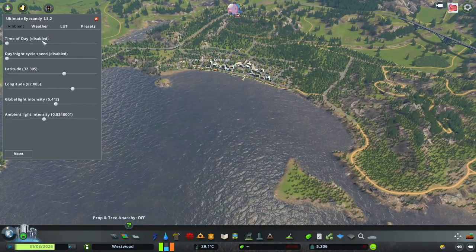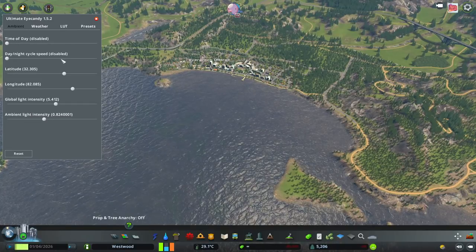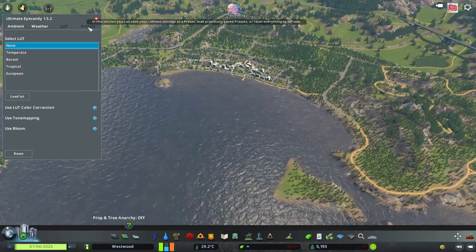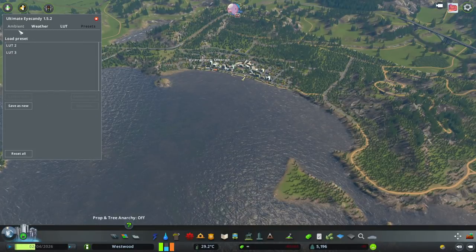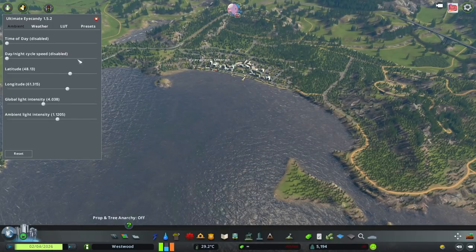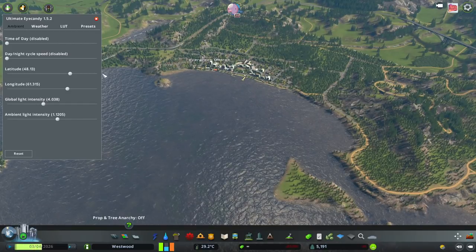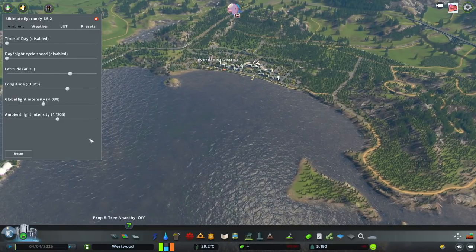If you have day and night enabled, you can change the day, speed up the day cycle or make it go really slow. You can add weather and increase the rain intensity. I've made my own preset — every day I press load and adjust it to add a little bit of cloud and brighten it up. You'll have to download this and figure out what works best for you.